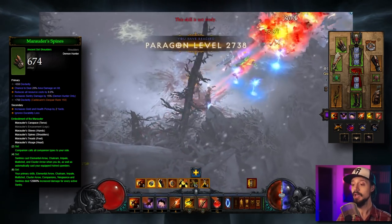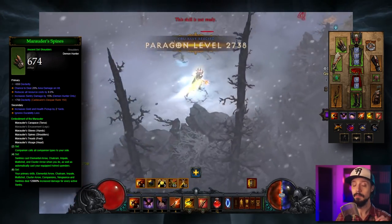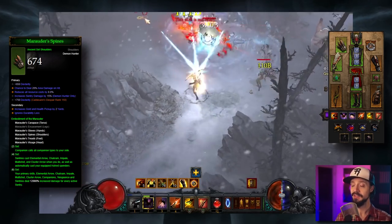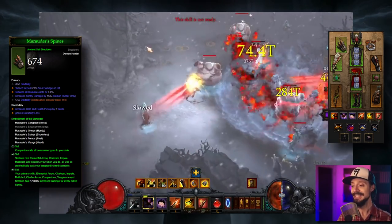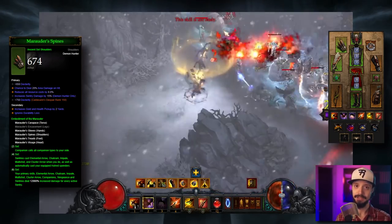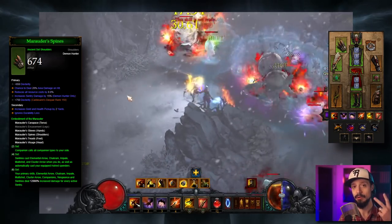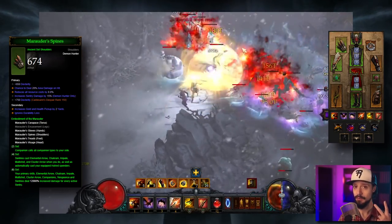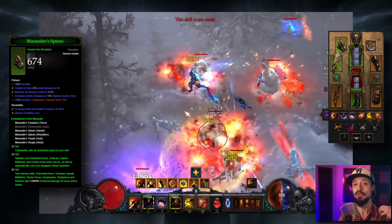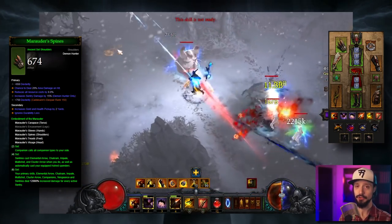Then onto the six-piece bonus: your primary skills, elemental arrow, chakram, impale, multi-shot, cluster arrow, companions, vengeance, and sentries deal 12,000% increased damage for every active sentry. Our key ones there are multi-shot, cluster arrow, and sentries. For every sentry you have, you're getting 12,000% extra damage, so we want to maximize how many sentries we have deployed.